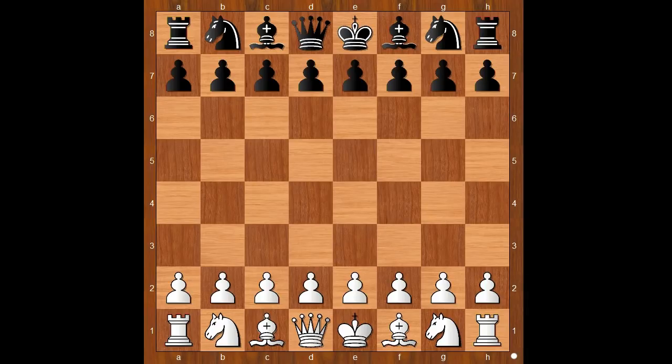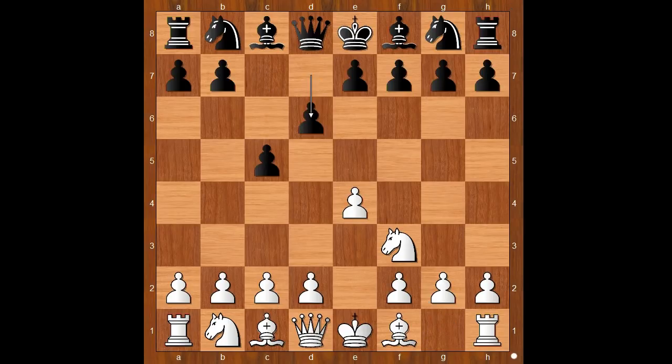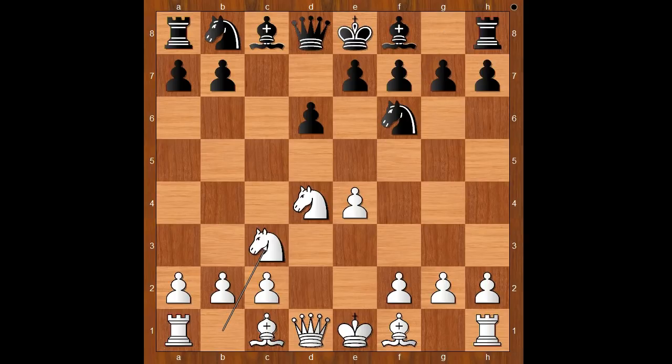Planins had white pieces and he started with e4. Neidorf played c5, the Sicilian defense. Knight to f3, d6, d4, c takes on d4, knight takes on d4, knight to f6, knight to c3. Black to move.